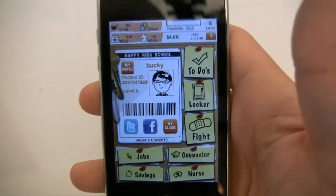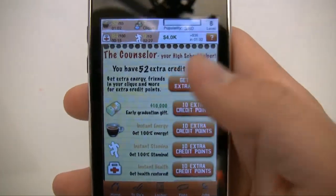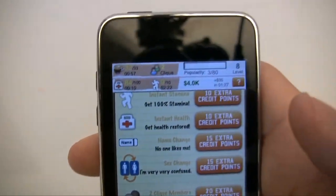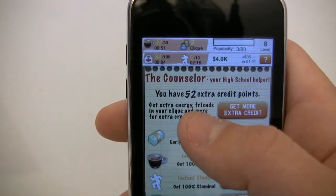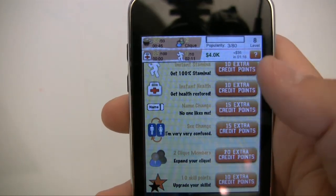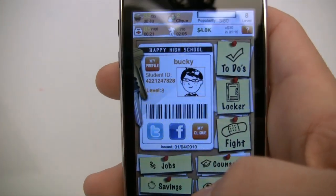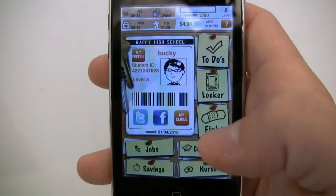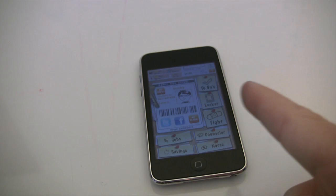One last thing: the counselor. Every time you level up you get an extra point, and these points can be used for upgrades or bought with real money — but you usually just earn them by leveling up. Anyway, that's enough for this tutorial. Thank you guys for watching, don't forget to add me as a friend, subscribe, and if you have any other apps you want me to review just let me know. I'll see you next time.